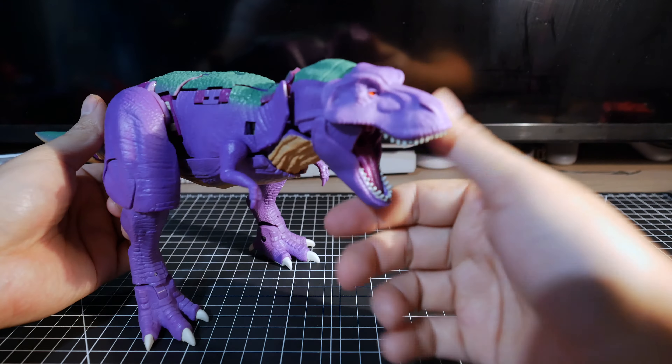There's what's supposed to be the hourglass marking of a black widow. For articulation: eight ball joints plus you can swing all four legs on each side up and down. You can also store the weapon underneath.